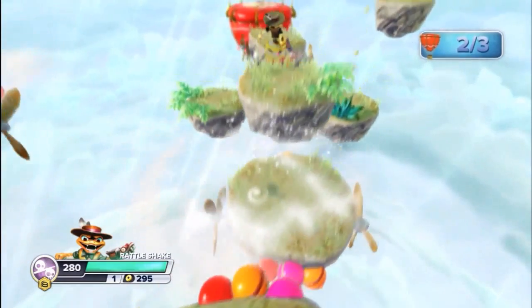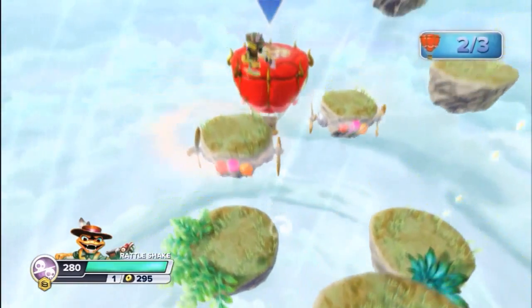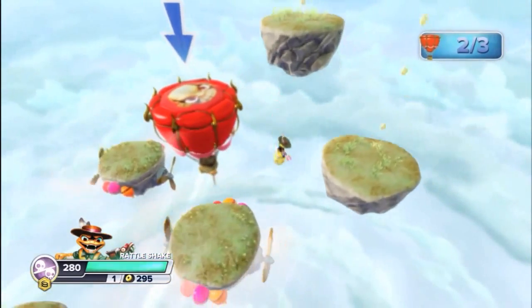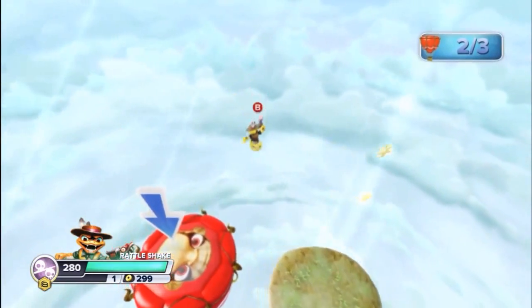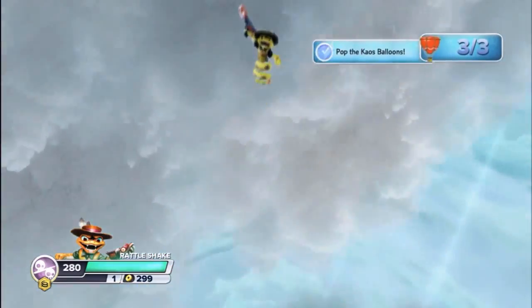He's actually nearly done with this minigame, as you can see him jumping onto the moving platforms to reach the last Chaos Balloon over there. Double jumping seems to be useful here for you to gain some more air to reach the platforms in case you might not make it. And the minigame is done!